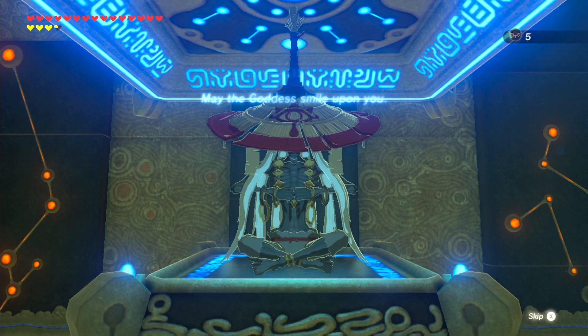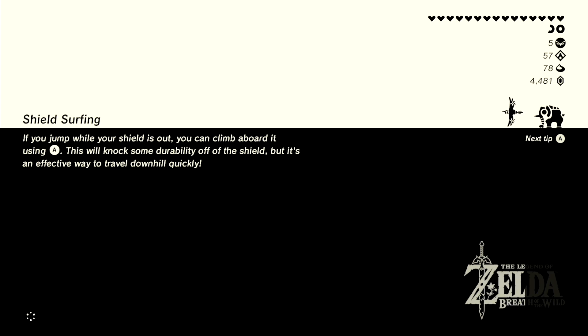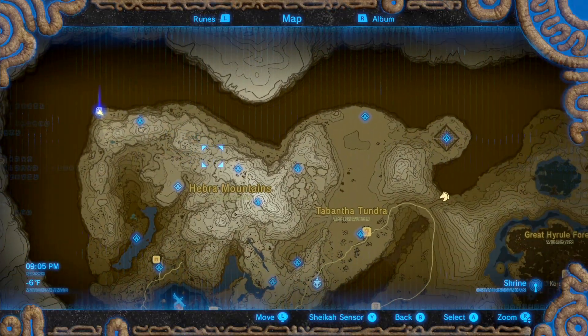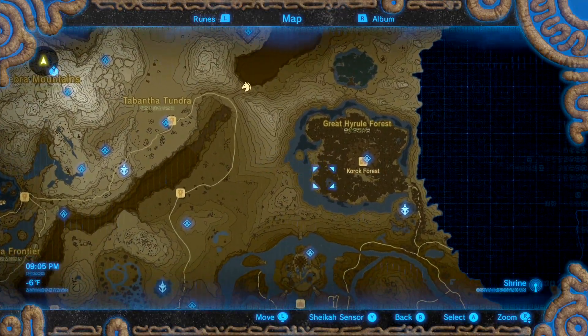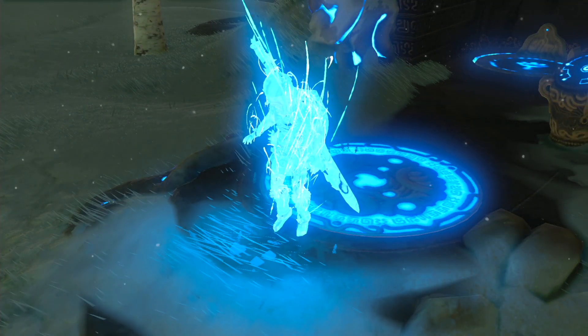Wow, we got done with all those shrines a lot faster than I thought we would. I sort of planned for this — I just know what I want to do next, so I suppose I can get a head start on that. Since we are finally done in the Heber region, we can leave and don't need to worry about coming back here any time soon. I am not gonna miss this place, not at all. But I do want to teleport over to Woodland Tower because there's a shrine nearby that we can probably complete.